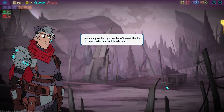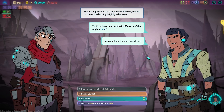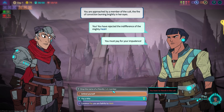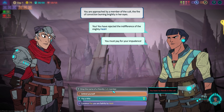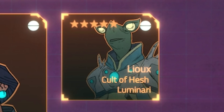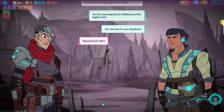We do have a random event right now. You're reproached by a member of the cult, the fire of conviction burning brightly in her eyes. 'You have rejected the indifference of the mighty Hash — you must pay for your impudence!' We could drop the name of a friendly cult member to get out of this, but we have no friends from the cults. Things that you say can have an impact down the line. We could defend ourselves, but this seems like a really tough fight early on, especially with that backup. We could pay, or we could try to convince her we are faithful to Hash — which seems like the better choice. So instead of doing battle first, we'll start off with a negotiation.